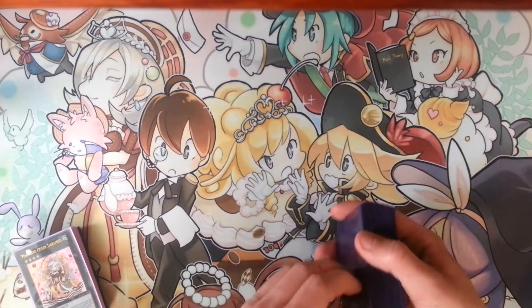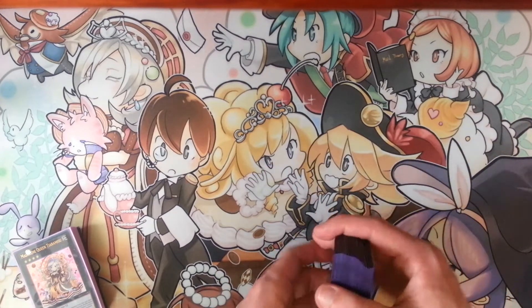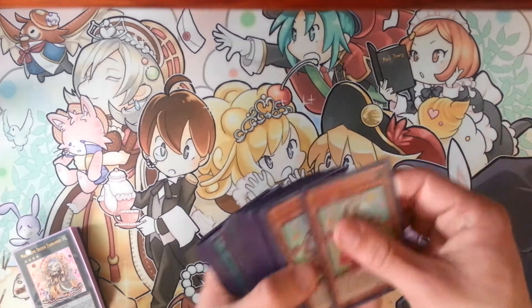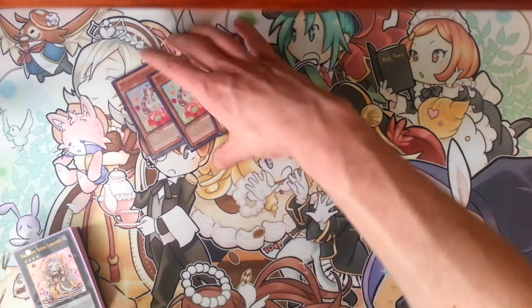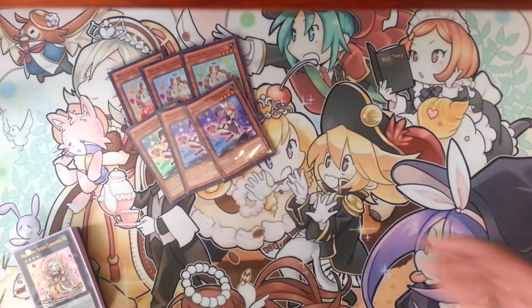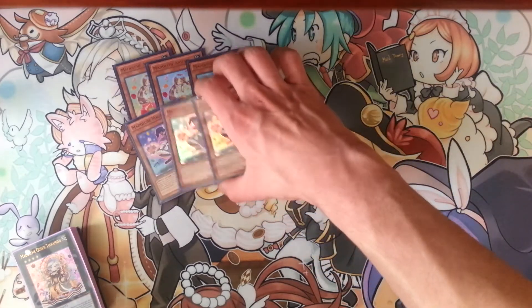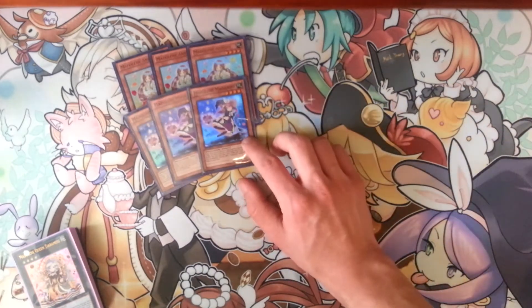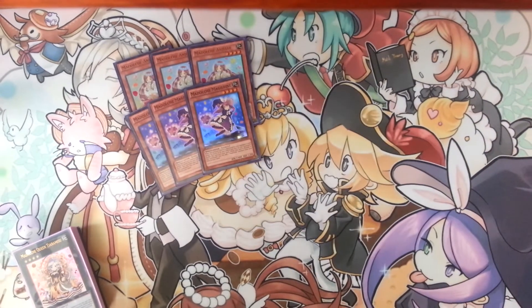I'll be going over my main, extra, and side deck. For the monsters, we have the staples: 3 Anjelly — this is your main combo piece. If you have all three banished, you basically can't play. She is absolutely the best card in the deck. 3 Magilene because she searches out your Anjellys, your Muse, or whatever other card you may need. Sometimes I'll even Special Summon her with Tiara Misu's effect for a 1900 beater, which is really nice.